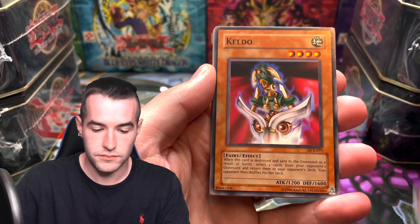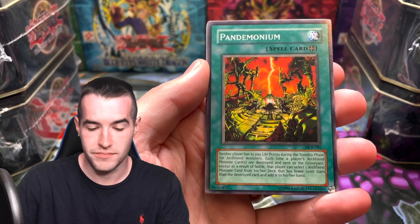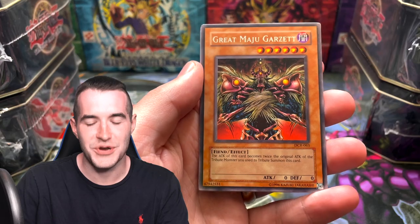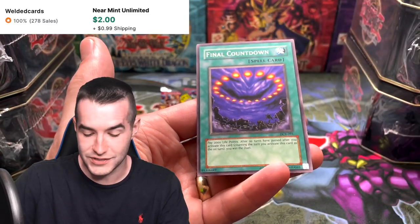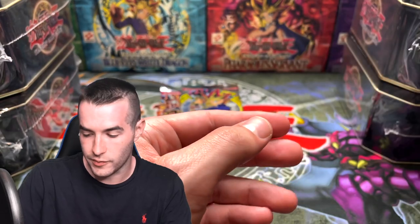So we're out — Keldo, Pandemonium, and Great Maju Garzett. We've got the rare Drag Down into the Grave and Final Countdown — there's another good common. So we are pulling a ton of good commons right now. That's like a $3 common right now. We are down to the last two.